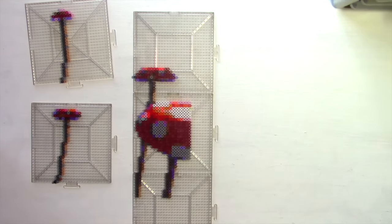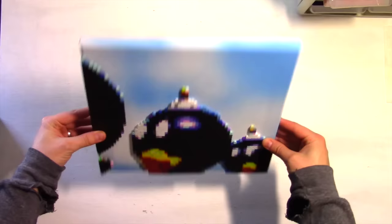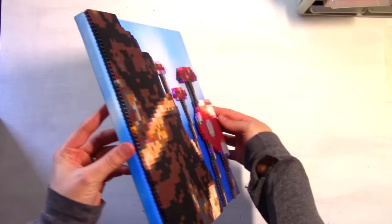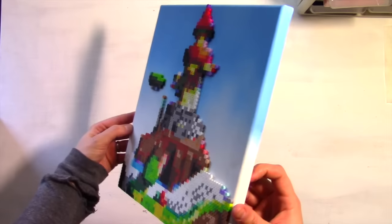Once I have all the pieces finished, it's as easy as hot gluing them onto some 12x12 inch canvases I painted. Feel free to use a little black foam core to raise certain parts up, making them 3D, just like the game itself.